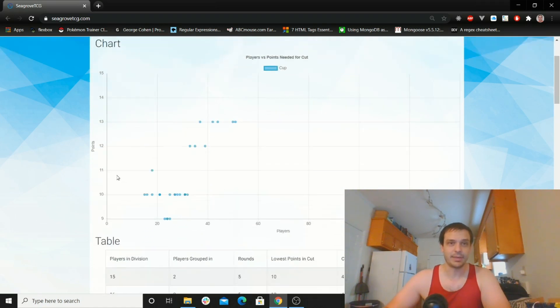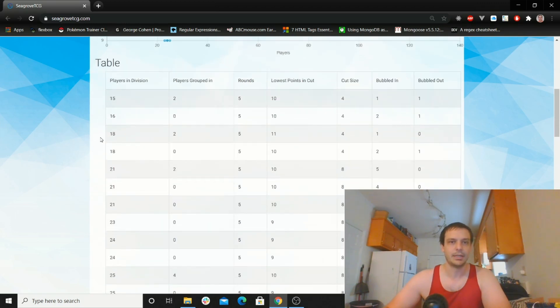If you're familiar with the website you're probably familiar with this. It's how many players played in a cup and how many points were needed to make top cut. So for instance in this cup there were 18 masters, two non-masters grouped in with them, five rounds.